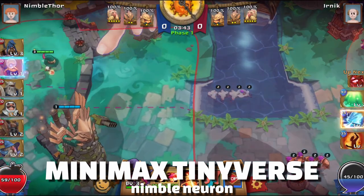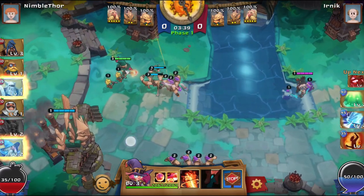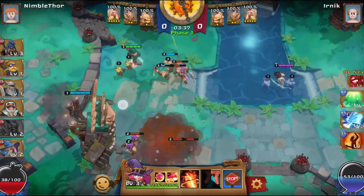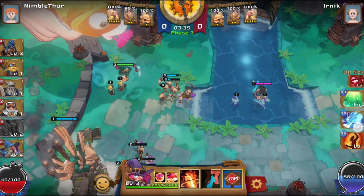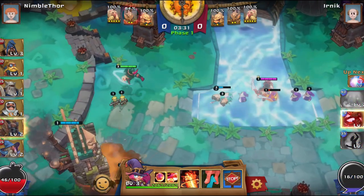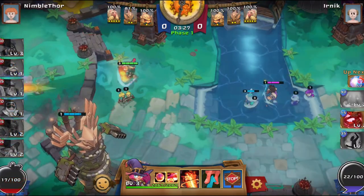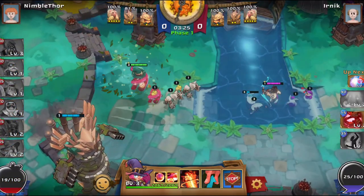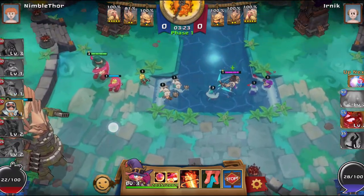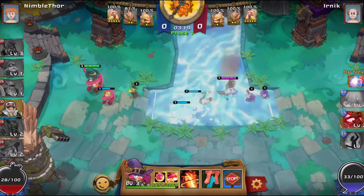Tinyverse is a high quality and very polished strategy, one versus one PvP game that plays like Clash Royale mixed with a MOBA game. The theme and setting is that we control an army of tiny creatures that battle it out inside a drawer in an old bookshop. The map has a few different lanes onto which we deploy units from our hand using food, trigger the ability of our main hero and activate spells using mana to defeat our opponents and take down their towers.